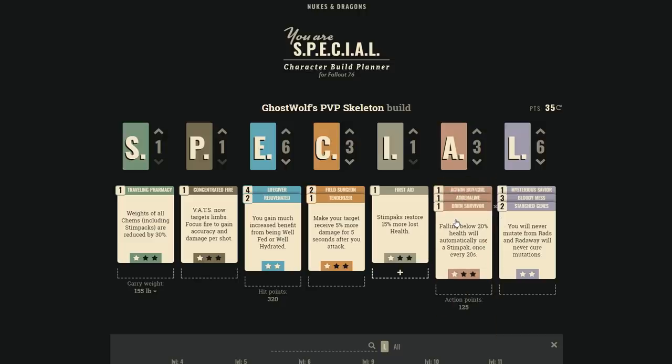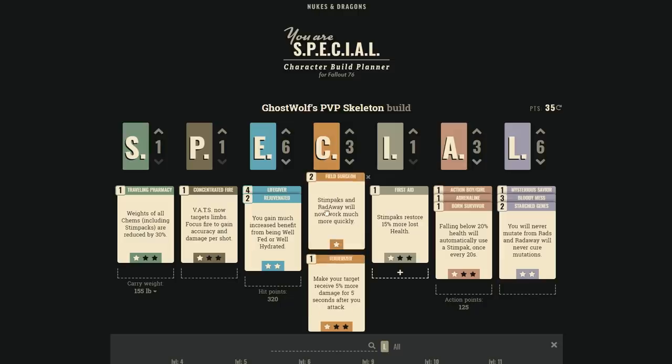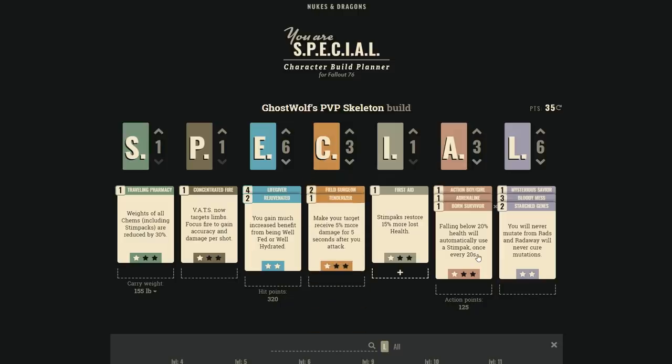Born Survivor is a general survivability S-rank perk. At three ranks, every time you drop below 40% health you automatically use a stimpack. If you survive 20 seconds, the effect can proc again — giving you another free stimpack without having to do anything, so you can keep shooting. It also has good synergy with the Serendipity perk if you're not in power armor.